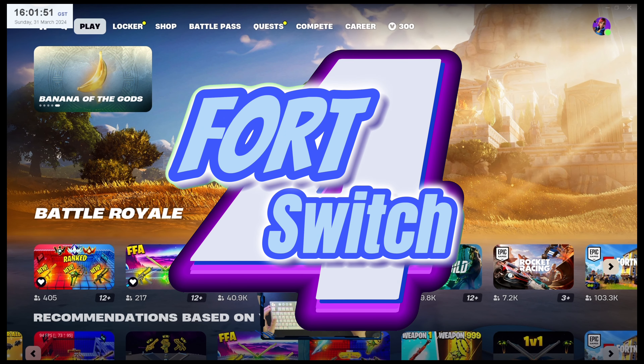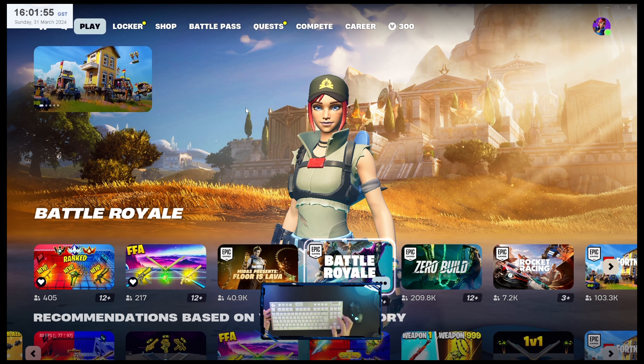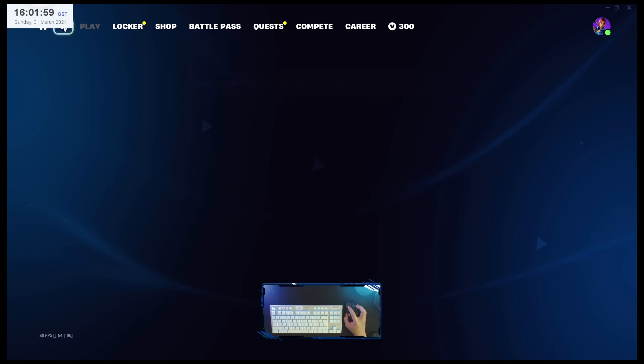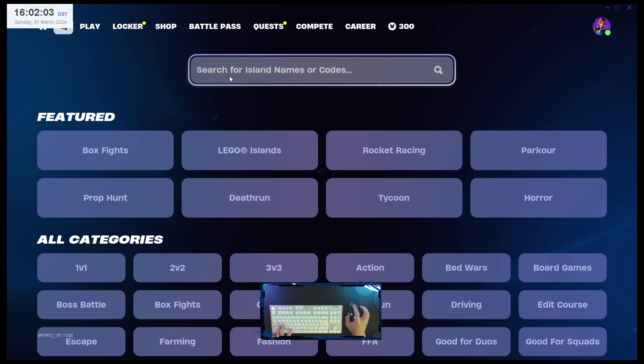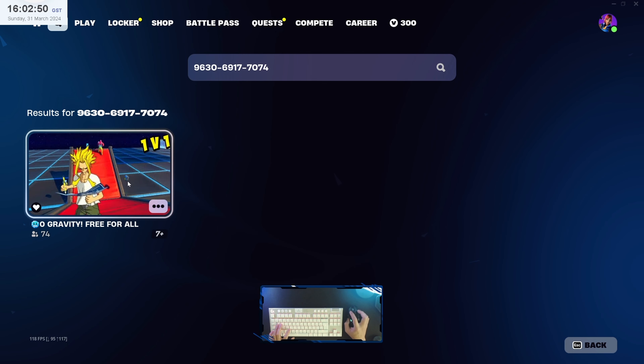Hello guys, welcome back with me Abu Faris. Today is a Sunday — thank you for clicking my video. I will give you another map code from Wolfing, the update one. Go to the search button and the island code number is 9630-6917-7074. Enter that.